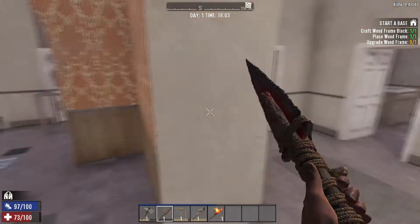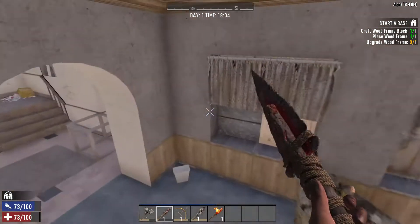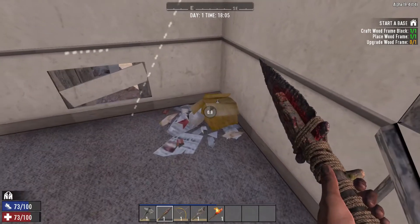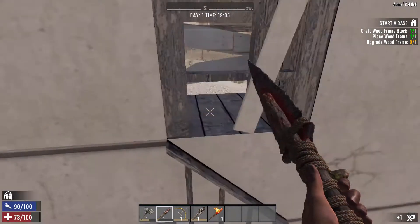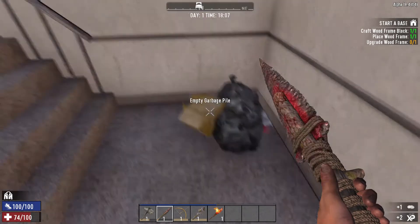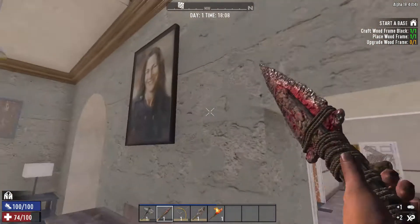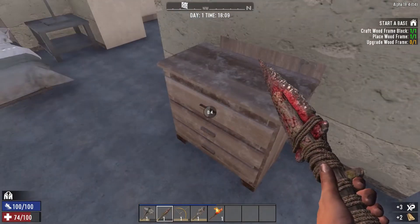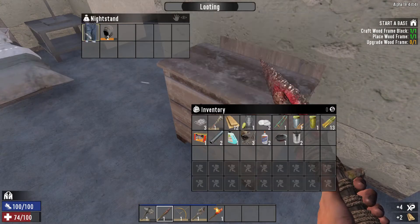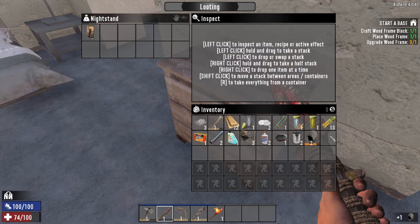We looted all that area. I think the only thing we can do now is head up. Just want to check the floors again real quick. Nothing in the trash. Some more pills — not too bad. So this is where we cleared out that massive amount of zombies. Oh, is that a padded hood? Let's go! We found a padded hood, dude — first day! So we got some armor here.